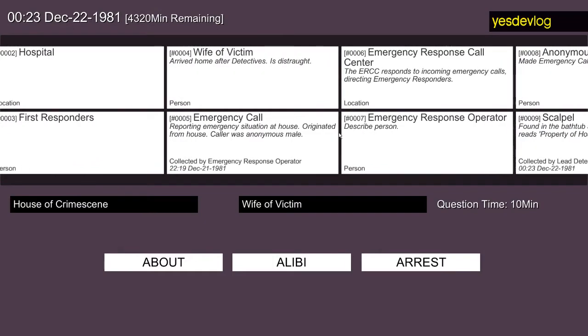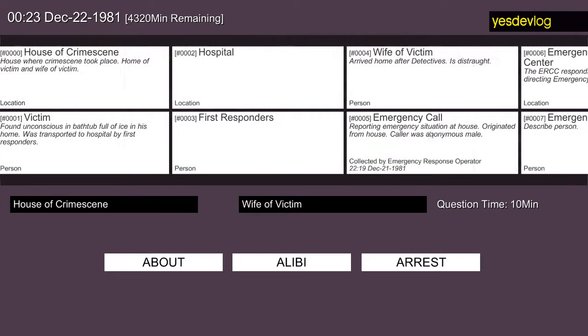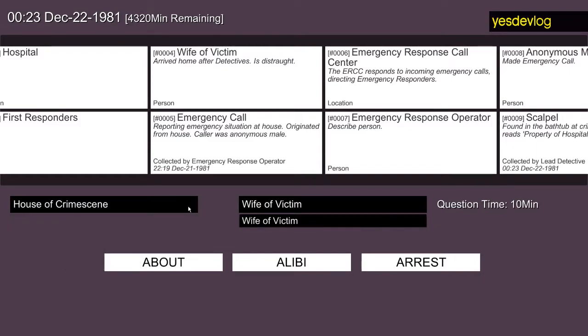Each of them has their own card in this locker. Like any real investigation, all of this evidence has its own metadata — information about when it was discovered, where, and who found it. Below the evidence locker, we have two drop-down boxes. One is for the locations you can go to, which expands as your evidence links you to new places. The other is for people at that location who you can interact with, and similarly, it expands as you have more people linked.